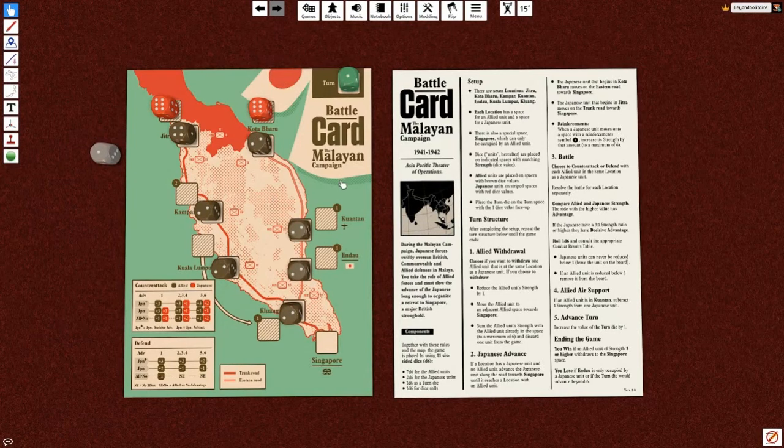So this is probably the most simple of the games. This one is the Malayan Campaign, and you can basically print out one or two sheets of paper - here's the game and here are the rules. I'm going to talk you through what you do for this particular game, then I'll show you one more so you can see two of the games in the pack.